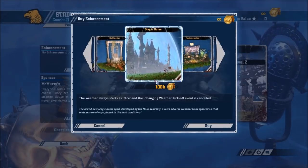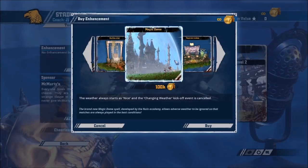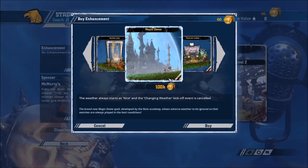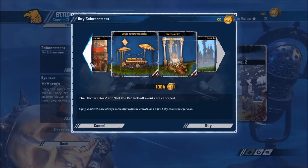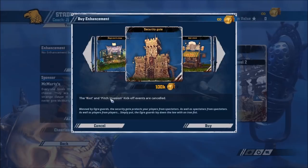Magic Dome is what Lizardmen have been crying out for. The weather always starts as nice and the changing weather kickoff event is cancelled. Lizardmen hate bad weather — they don't lose scores to sweltering heat, and rain makes skinks very unreliable handling the ball with no natural access to Sure Hands and only Agility 3. So it's a really good one for Lizards. You could take it for Kenry or whatever, but I'd tend towards Squig Sandwich Chaos — stopping Throw a Rock and Get the Ref — or Security Gate for Riot and Pitch Invasion.